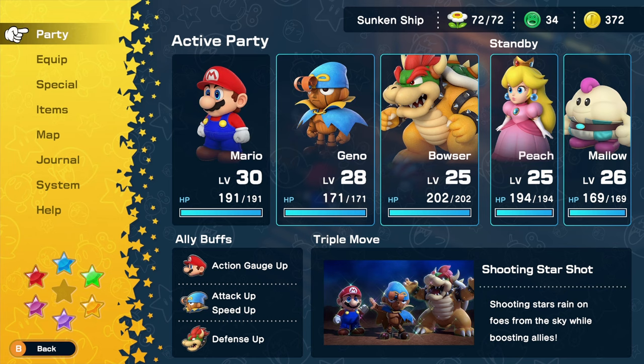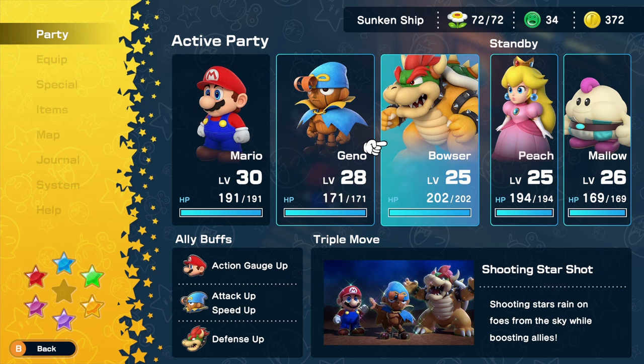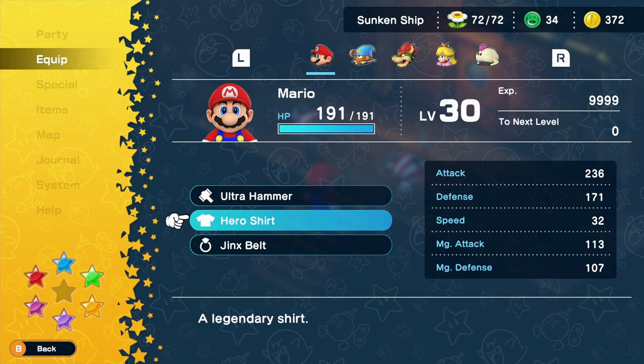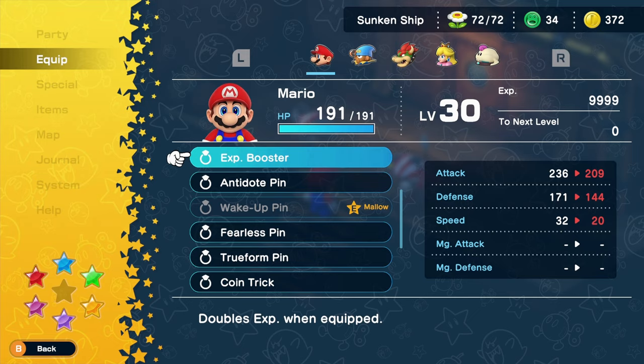Before we move to the slow-mo breakdown for the fight, let's start with the party composition. I'm taking sort of an aggressive approach, so I'm pairing Geno for a boost in speed and attack and Bowser for extra defense. For the gear, I'm using the Ultra Hammer found in the weapon world, the Hero Shirt bought from Kroko in Bowser's Castle, and the Jinx Belt obtained after defeating Jinx for the first time, which I'll make a guide for later, so subscribe for that if you are interested.